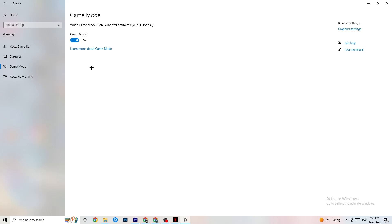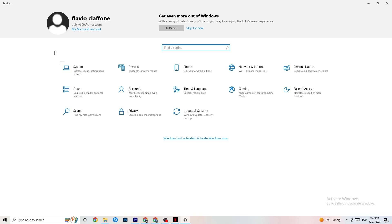Hit Game Mode — this one is a little tricky. I can't tell you to turn it on or off; you need to check it for yourself. Turn it on and try your game, then turn it off and see which works better with your PC. Once you're finished, go back to the main Settings.